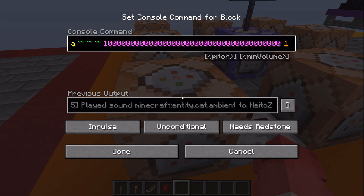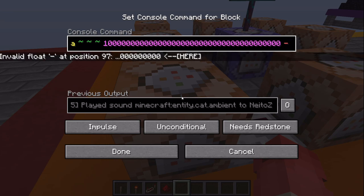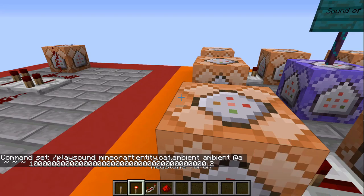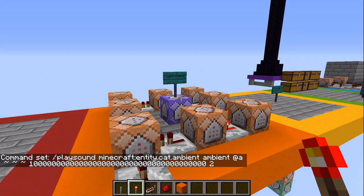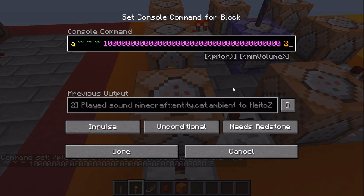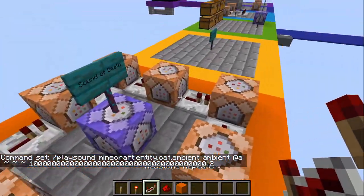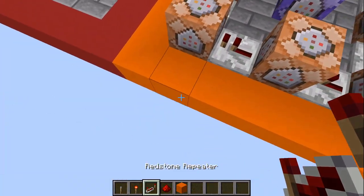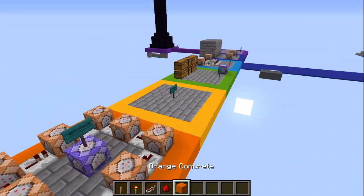It might be even more annoying if you pitch it up — I think two is the max. So I'm going to keep it at two and hit done — this is just going to be a higher-pitched cat noise. They're like baby cats now. Essentially all we do is put that in a redstone clock with command blocks going around, make sure they're all facing into each other, then power a repeater going into one of the command blocks and break it immediately so it starts looping.